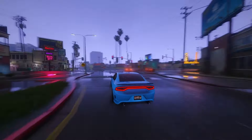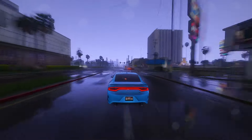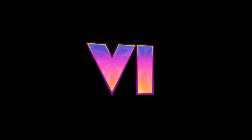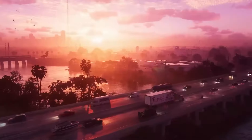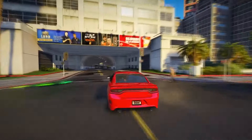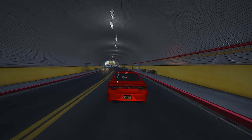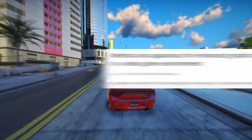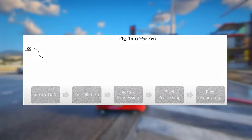Feel free to drop your thoughts in the comments regarding everything covered in today's video, particularly this astonishing discovery. There's substantial evidence hinting at a larger map size. We're now diving into an upcoming terrain system in GTA 6 brought to you by Rockstar Games, and we'll explore some cool graphics enhancements like ambient occlusion, global illumination, and material tinting slated for the next GTA. The scoop comes straight from an official patent filed by Take-Two Interactive, Rockstar's parent company. Let's kick things off by checking out the patent titled 'Method and Apparatus for Enhanced Graphics Rendering in a Video Game Environment.'